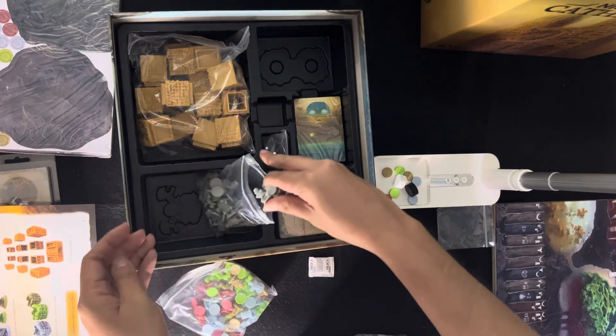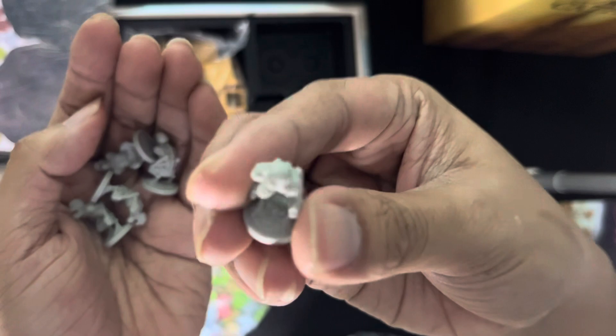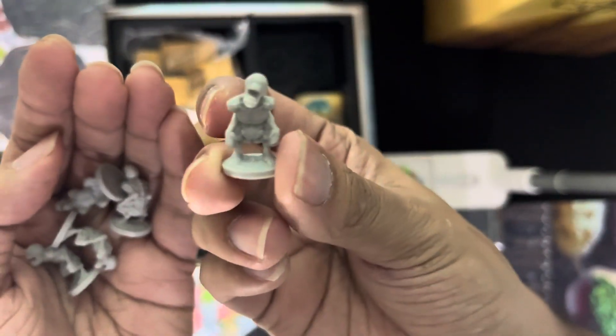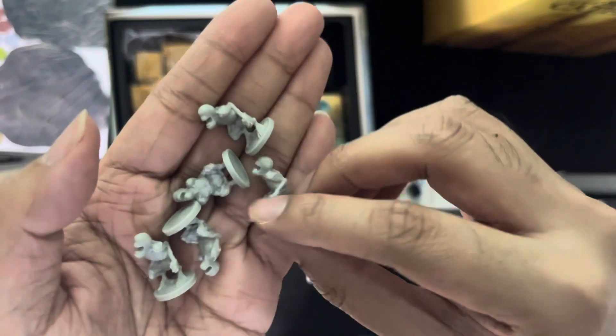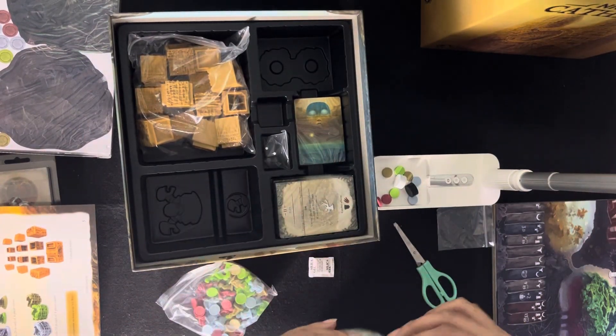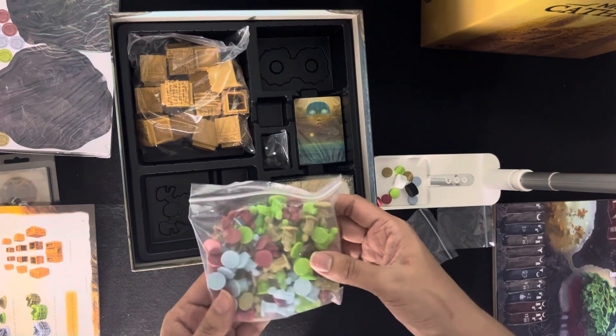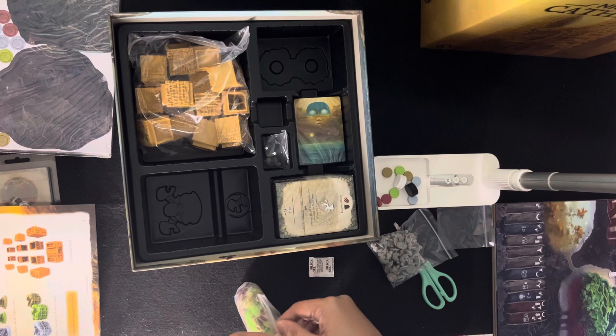We have shadows — 30 of them. Plus we have followers, each in different colors for the four colors available.